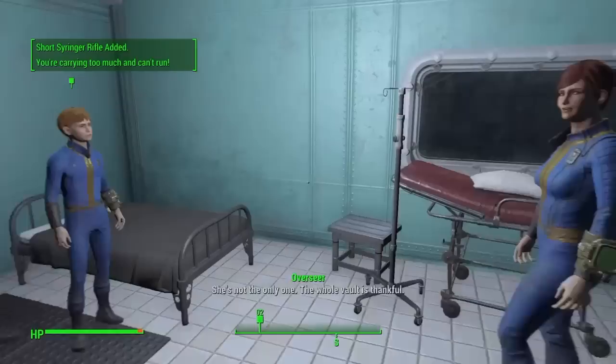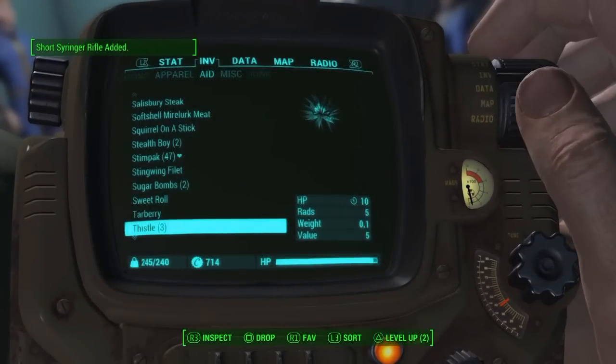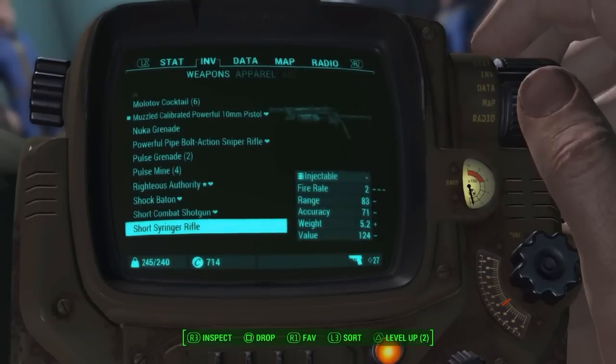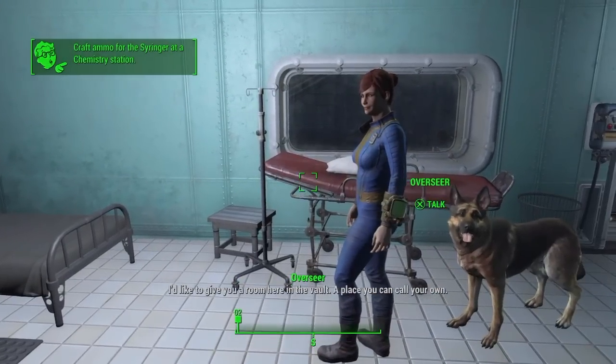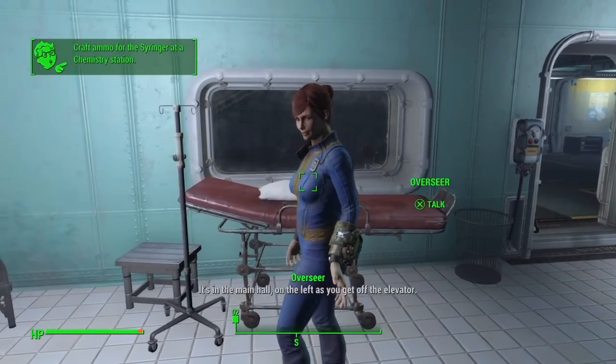As you see, the quest turns out with the good ending. You get the syringer rifle, and as you see, no stat debuff. You get the syringer, which is kind of a cool weapon — you make ammo for it at the chemistry station. You also get the apartment, and everything's good.